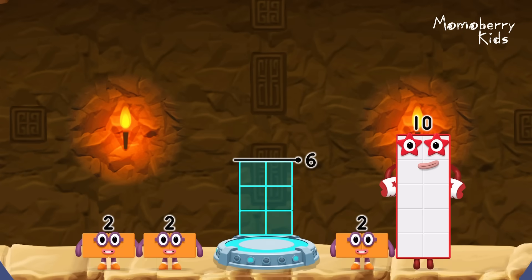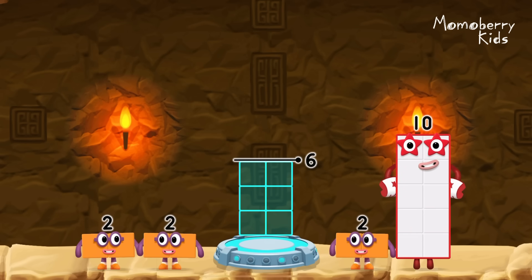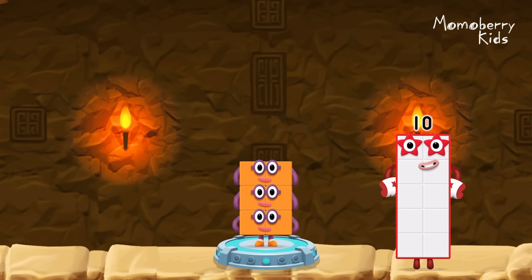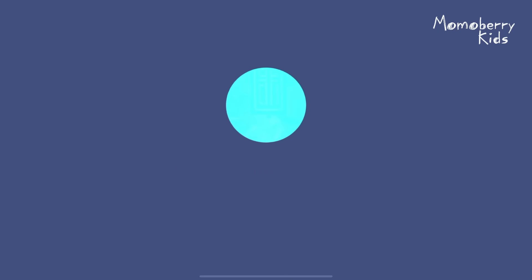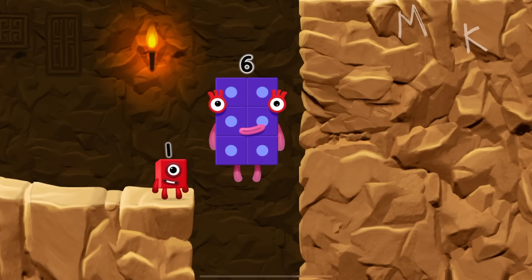Add number blocks to make six. Two, two, two, two — you cracked it! Two plus two plus two equals six. Six — fantastic!